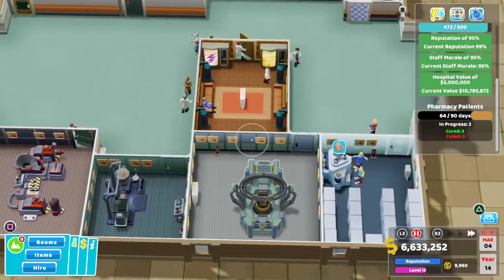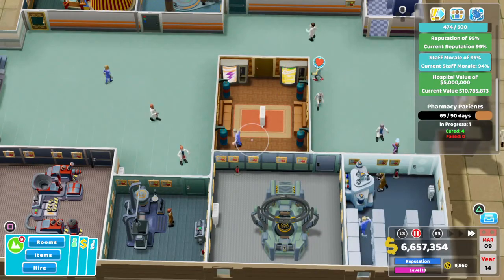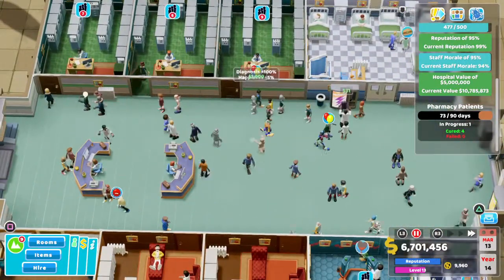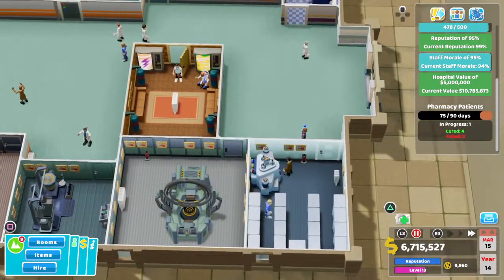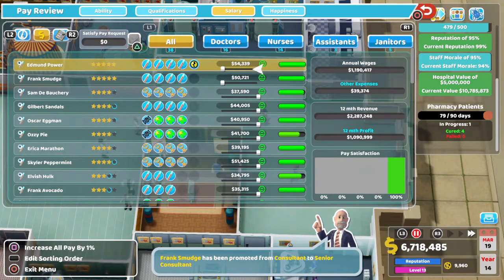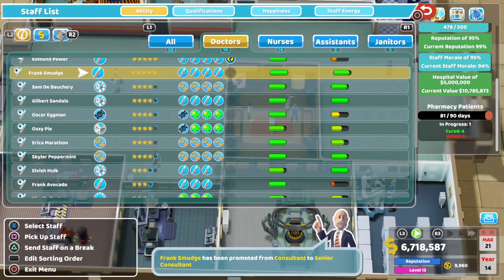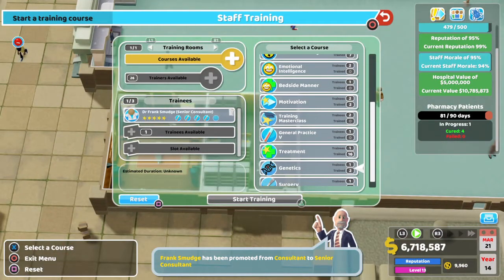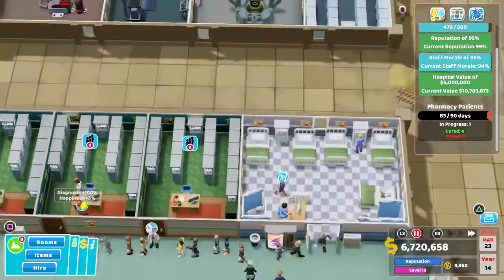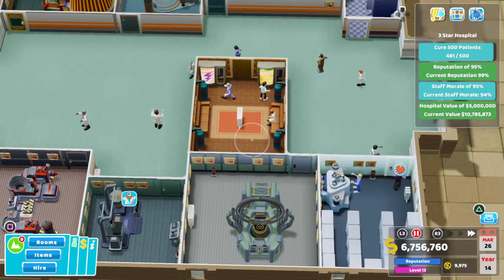Just waiting for someone to need a doctor in the treatment room. We actually hit 10 million — the hospital value — which is exactly what we need for the final hospital level. Here we go, let's get you trained — stamina training. I'm hoping that someone's going to come by soon. 481 — okay, there we go, let's drop you in here. Come on.